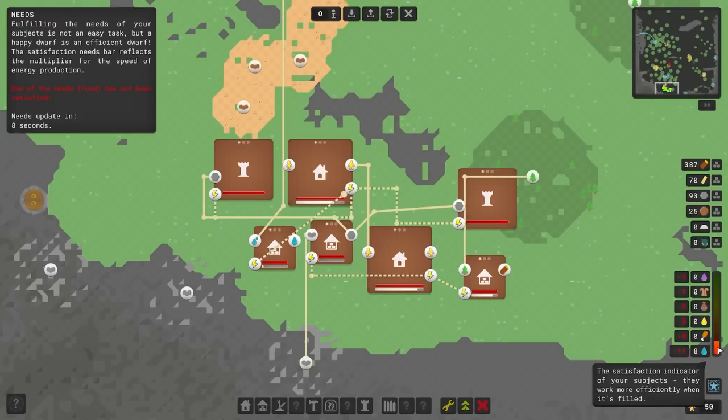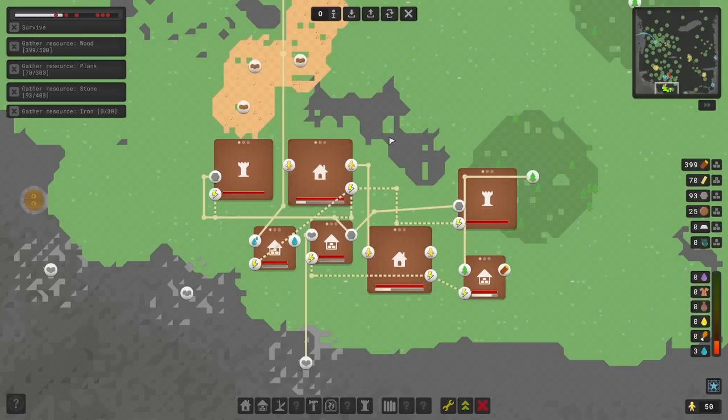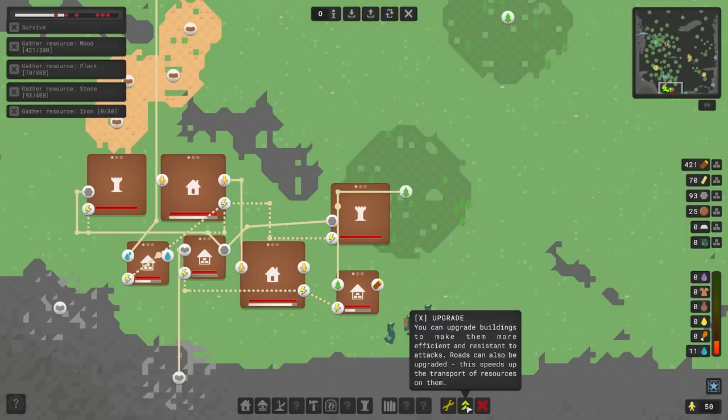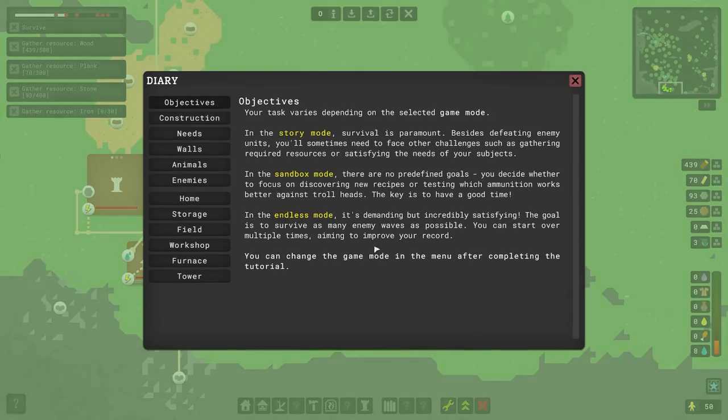We've actually completely satisfied the water need, and now we need to satisfy the food need. We're getting a 16-17% production increase, which means we'll be that little bit more efficient. The trolls are really clever - they walk all the way around the effect of the tower, which is far too clever of them. We've only got up to three stones at a time, so that's a little bit annoying to deal with.